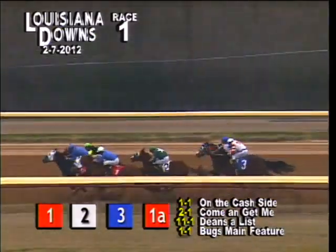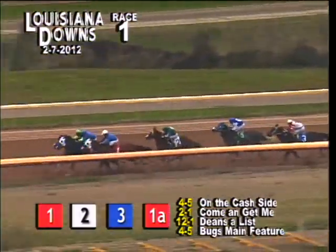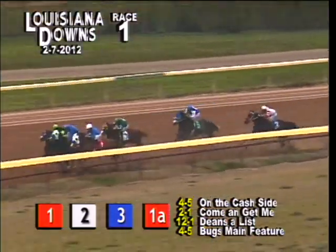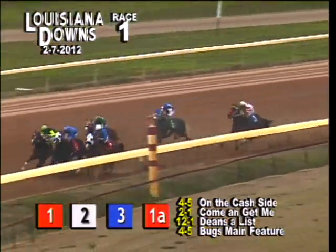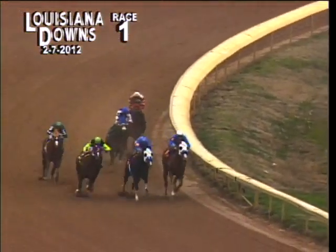checking out of there was Dean's A-list. Dean's A-list lost a couple of spots. Here's Bugs' Main Feature now. Bugs' Main Feature comes through from between horses on the cash side. Holds that spot down at the inside. Dash and Freeze up close on the far outside third. Come and Get Me's in behind them, while fourth and at the back are $5 Shake and Dean's A-list.